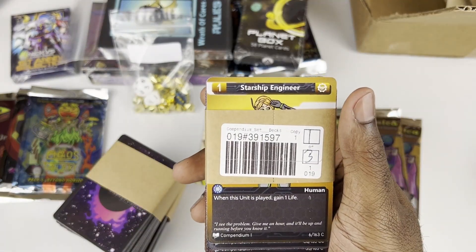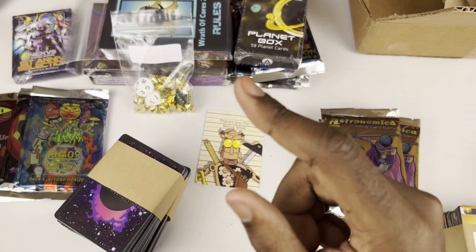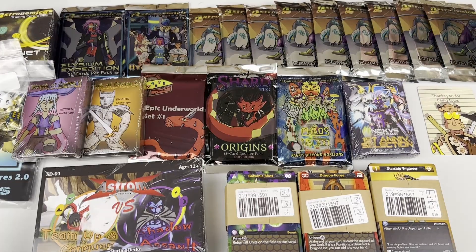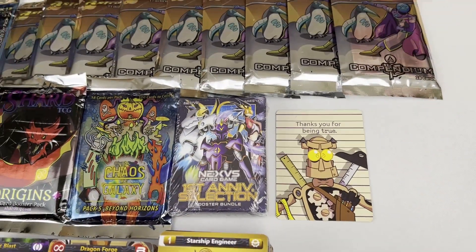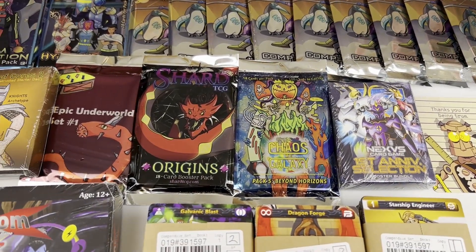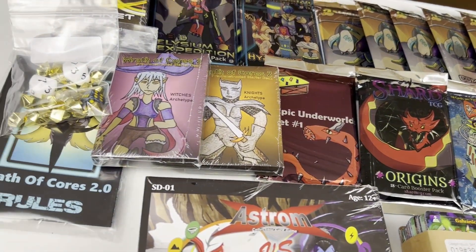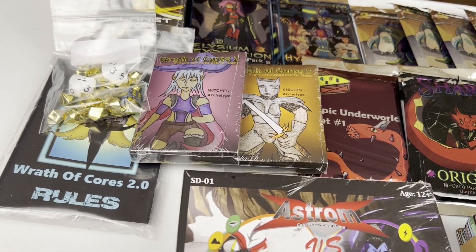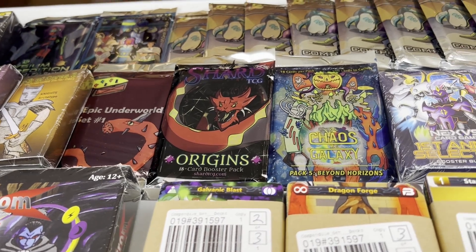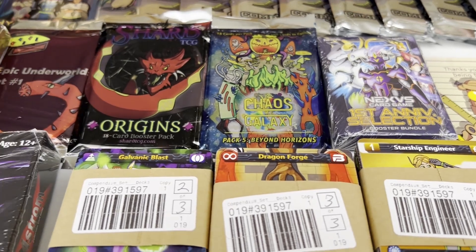Alright, golden — that's everything. Let's get this all into a more organized setup. Now that's a thumbnail! Alright guys, we got a lot of stuff coming up on the channel: nine packs of Compendium, a pack of set one and set two, the Planet Box, Wrath of Korra Starter Decks, Ashen Cross Starter Decks, Epic Underworld, Shard, Chaos Galaxy, Next Versus Project, and a whole bunch of reveal videos on Compendium Set 1. I hope you guys are as excited as I am. Like the video, subscribe for more content, and as always, stay wavy. Peace.